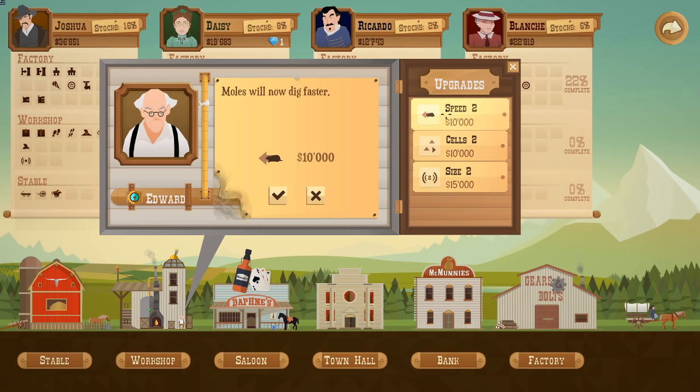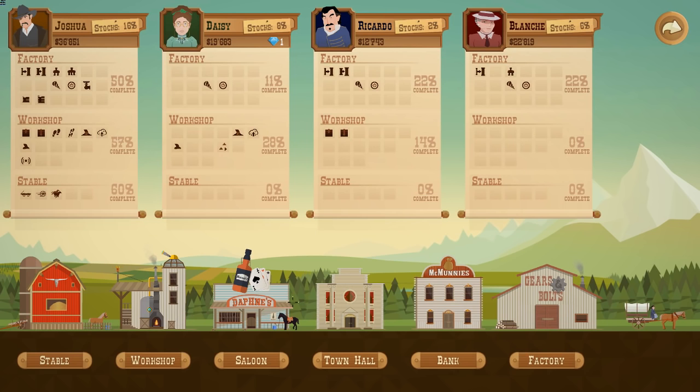Let's see what we've got here. Speed 2 — not really wanting the moles to go faster. Larger scans would be good. I mean, that's going to take my money right down, but then I'm not going to buy any stocks this time. I'm wondering whether... let's try with the size of the scans that we've got, because I want to try something a bit different with those.